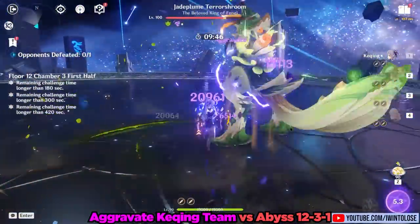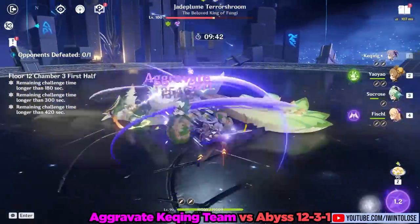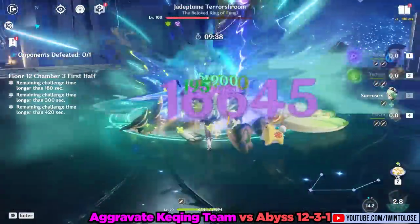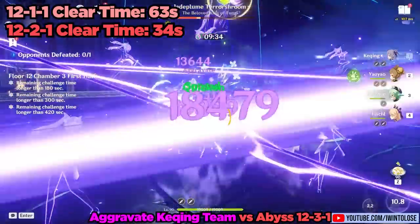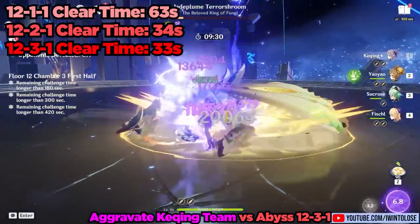Keep in mind my Kaeya is at Constellation 6, but Constellation 1 Kaeya can have similar performance levels. Anyway, 12-1-1 was completed in 63 seconds, 12-2-1 in a stellar 34 seconds, and 12-3-1 in an even more stellar 33 seconds.